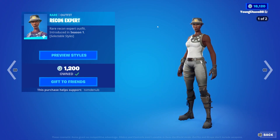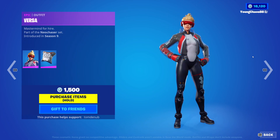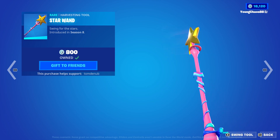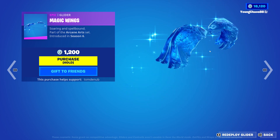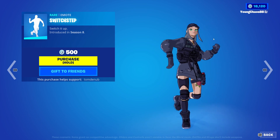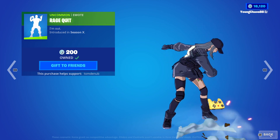Down here in the daily section, we have Recon Expert, a rare outfit at $1,200 V-Bucks with a secondary style — you can take the hat off. Wrapping Frenzy, an epic skin at $1,500 V-Bucks. Star Wand, a rare harvesting tool at $800 V-Bucks — definitely going to be purchased by thousands of wannabe sweats in today's item shop. Magic Wings, an epic glider at $1,200 V-Bucks. Switch Up, a rare emote at $500 V-Bucks. And Rage Quit, an uncommon emote at $200 V-Bucks.